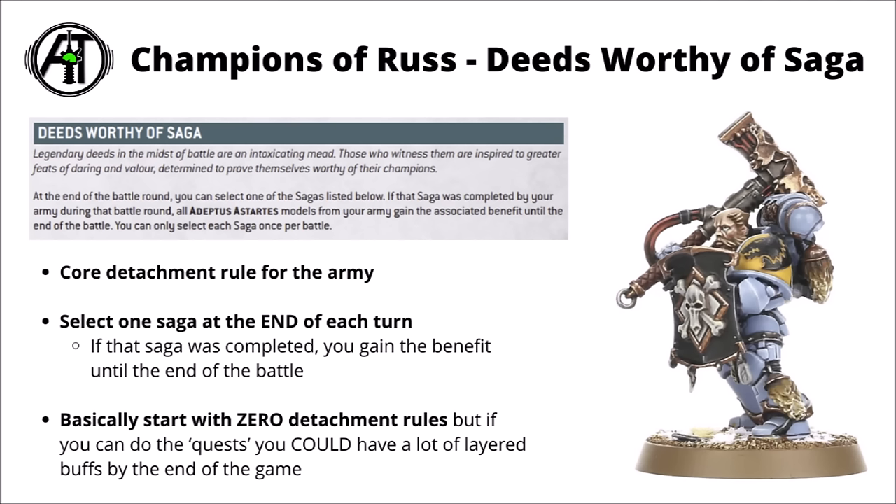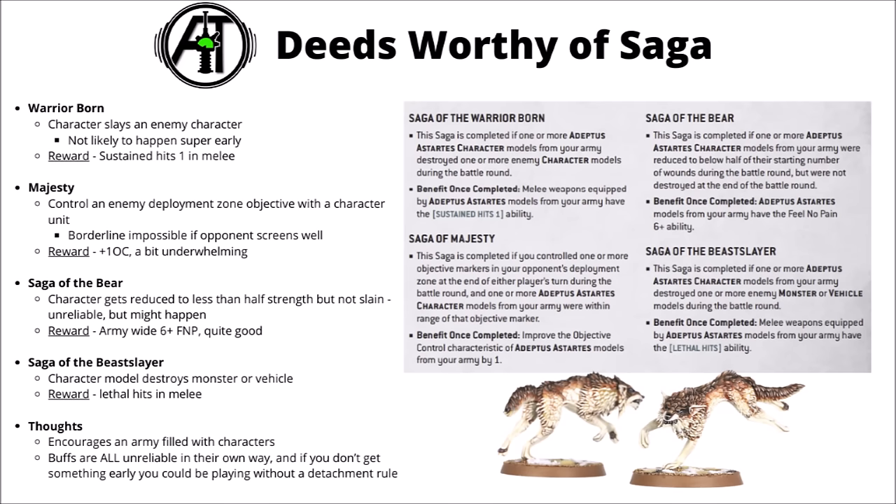Speaking of the Space Wolf rules, besides actual datasheets, let's briefly mention their detachment options. The standard Space Wolf force can be played as the Champions of Russ, and this is their themed detachment from the Index — they get the 'Deeds Worthy of Saga' rule. If a character unit completes one of the sagas, they unlock a boost for the rest of the game for your entire army. You get Warrior Born, which could give you sustained hits but requires destroying an enemy character, the Saga of the Bear which requires a character to be gravely injured but survive, or Beast Slayer for taking down a monster or vehicle, which gives army lethal hits in melee. The rule is really quite themed and fluffy, though it can be a bit painful against the wrong opponent — if they're playing cagey, you might not access any of these for a good part of the game.